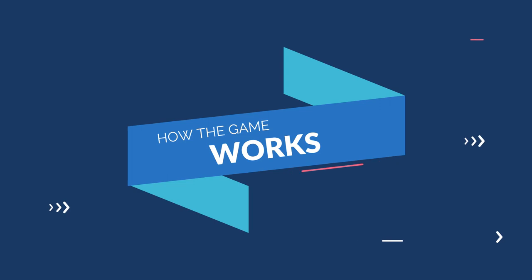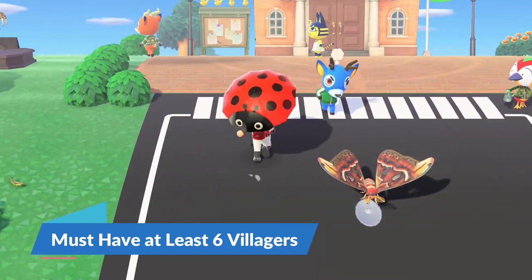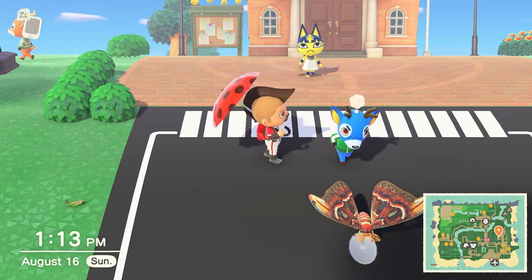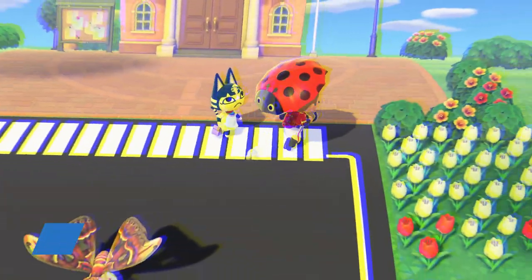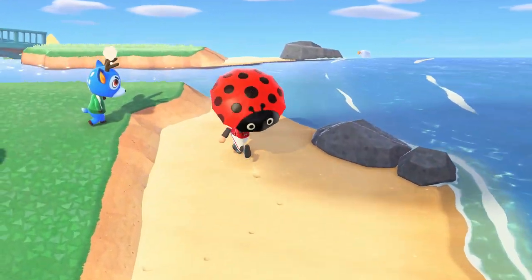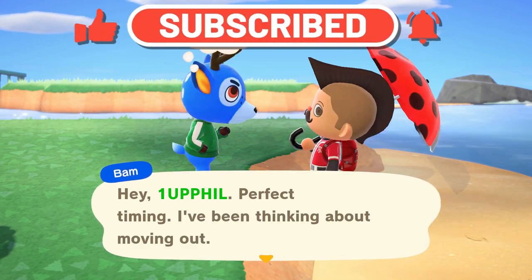First of all, a villager will choose to leave when a few conditions are met. You must have finished getting your sixth villager moved in, so if you're fairly new to the game, your villagers will start having the move-out conversation sometime after the sixth villager. You must have spoken to a villager you wish to move out at least one time. It must also be 15 days or more since the last villager moved out, because the game has a 15-day cooldown timer set when a villager officially moves out.